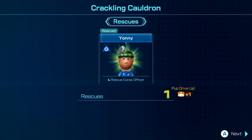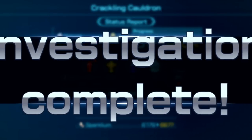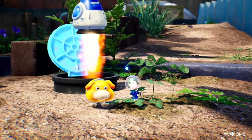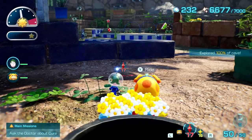Crackling Cauldron complete — we rescued Yanni the rescue corps officer/doctor and got a pup drive, plus all our cool collectibles. Investigation complete! This earlier area is a lot easier than Serene Shores — really enjoying exploring in that way. Back on the surface, we still have a lot to do. We need yellow pikmin for several tasks, but don't need water pikmin for this next bit. We explored 100% of that cave.